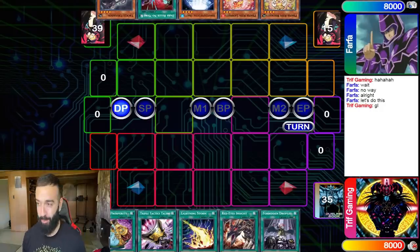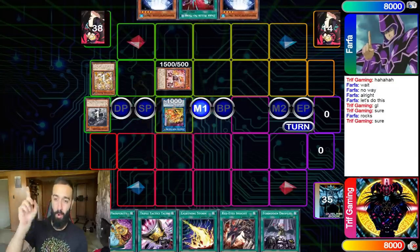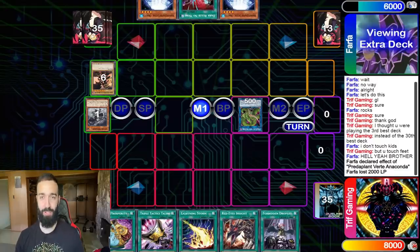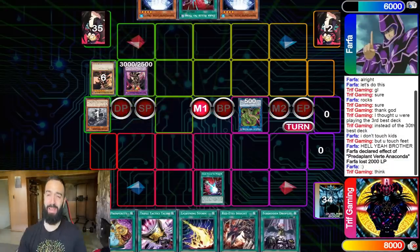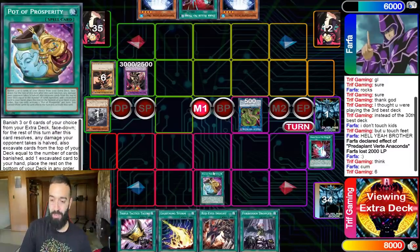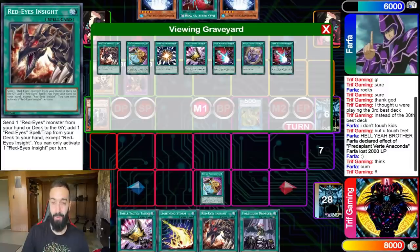Farfa thinks he has a chance — even Dark Magician is like 'no bro, you don't stand any chance.' He ends on a very sad Dragoon pass, which is hilarious because he's gonna get absolutely destroyed. You're playing a go-second deck that destroys combo and destroys back row because you're playing triple Lightning Storm, triple Evenly, Feather Duster, all that stuff. We activate Dark Ruler here and Pot.